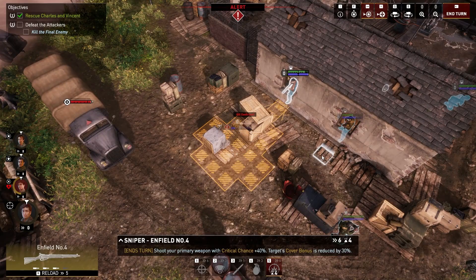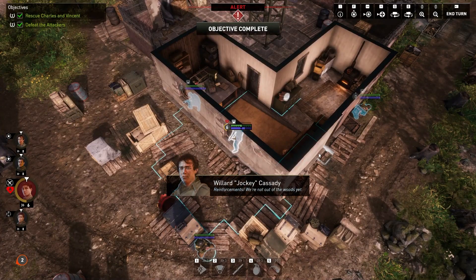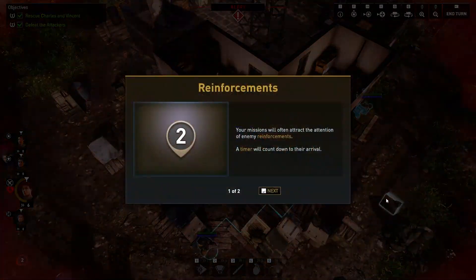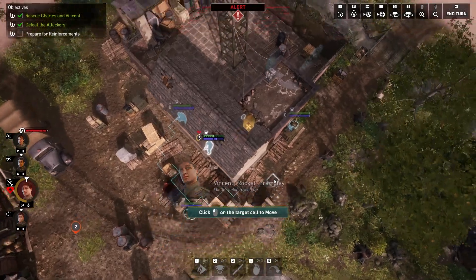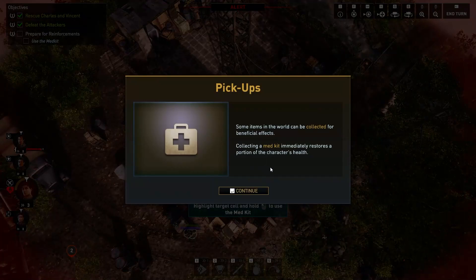He's dead. We're clear. Reinforcements — we're not out of the woods yet. Your missions will often attract the attention of enemy reinforcements; a timer counts down to their arrival. I better patch myself up and take care of things before they show up. Some items in the world can be collected for beneficial aid — the medkit immediately restores the health of the character that picks it up. Just what I was looking for.